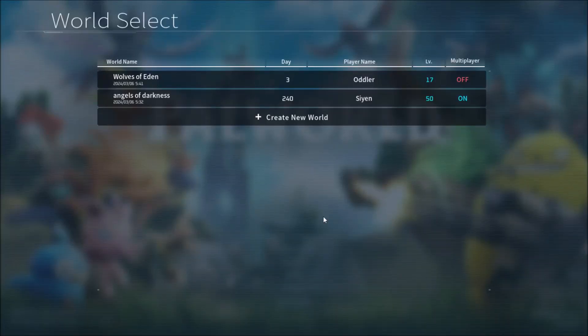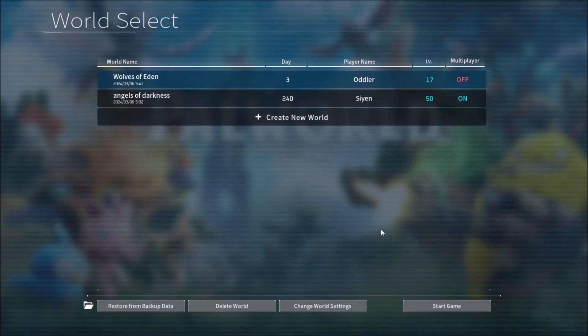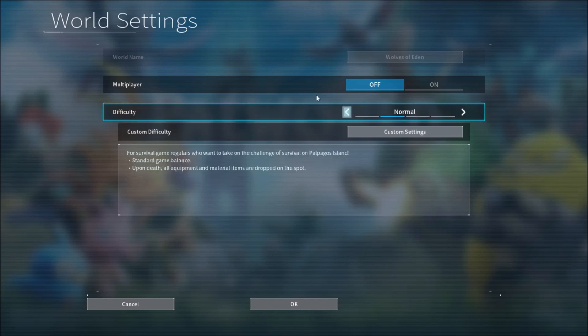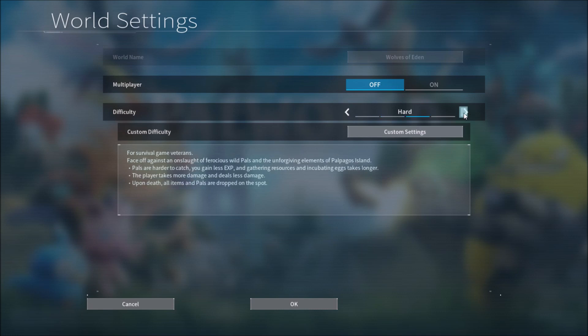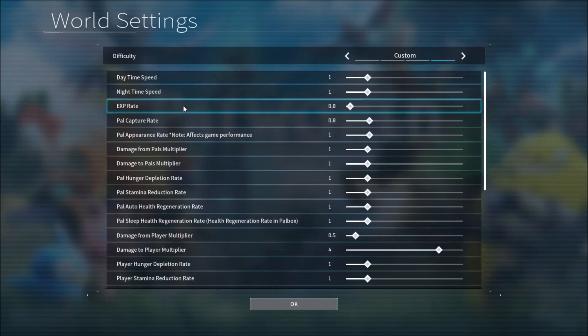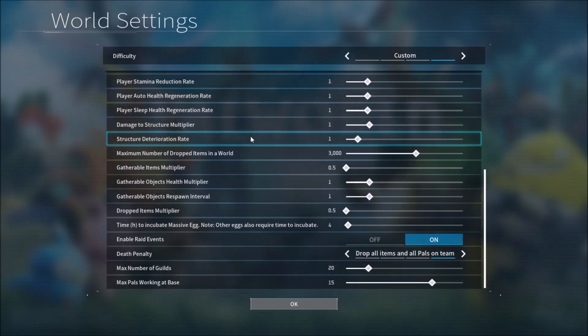In today's video I'm going to explain something. We're going to go into the world settings and change it to custom. You start off on normal, but you have casual, normal, hard, and custom. We're going to go into custom.